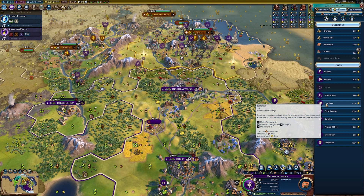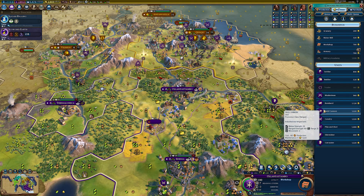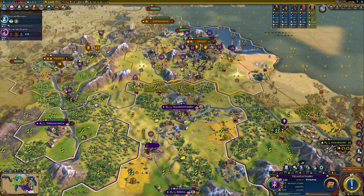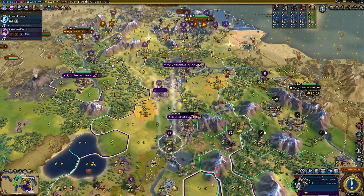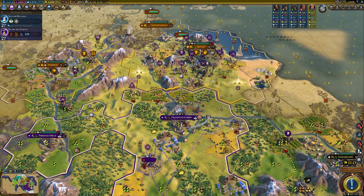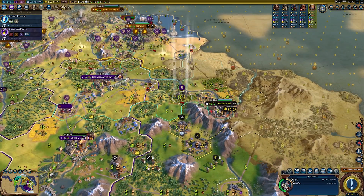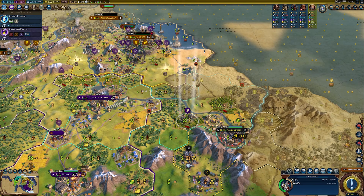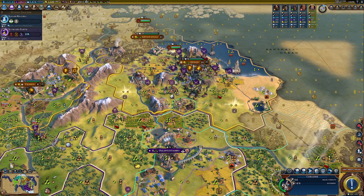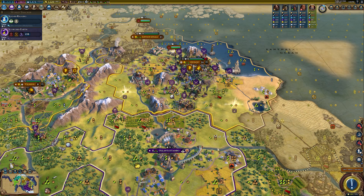Renaissance era or industrial era — obviously industrial is better. Let's go for the field cannon. It's really expensive but I need it. I don't plan on attacking the city state — I just don't do that generally, so I'm going to leave it alone.